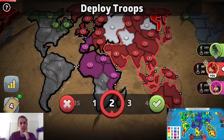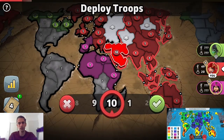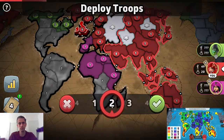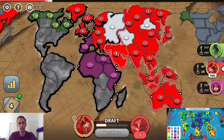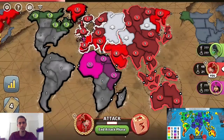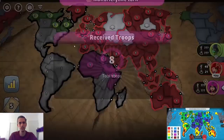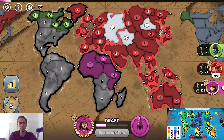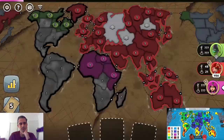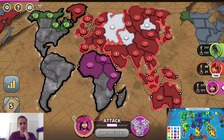The zombies didn't even attack? Correct, because I was defending all my borders. So now all I'm going to do here... You're just going to hold everything. This is my special style that I just love with zombies, because I don't need to kill you — I just need to slowly constrict you like this. Probably should have broken your Africa, but whatever. I do not have a freaking trade set. Oh, I believe it.